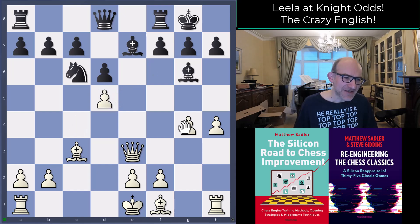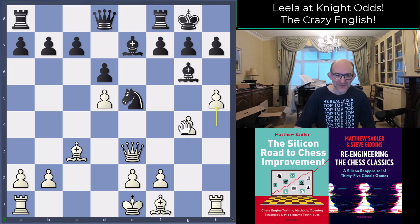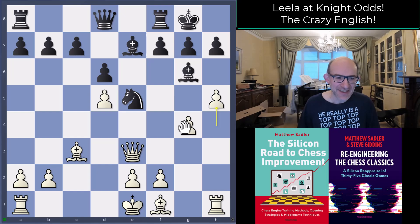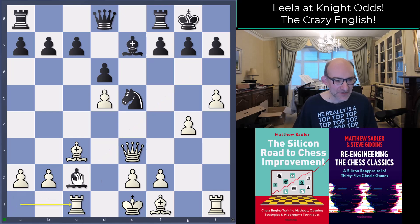Nxd5, then Ne5, and now h5 — in just 12 moves of an English with a piece down, there's danger everywhere. Black played something very interesting actually, not bad at all but super sharp and maybe asking a little too much. Actually black could play Bc2, because it's hard to get that bishop out. Rc1, which you might think looks good, actually fails to the rather gorgeous Bg5.